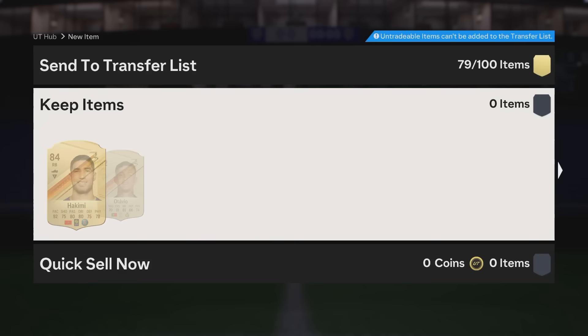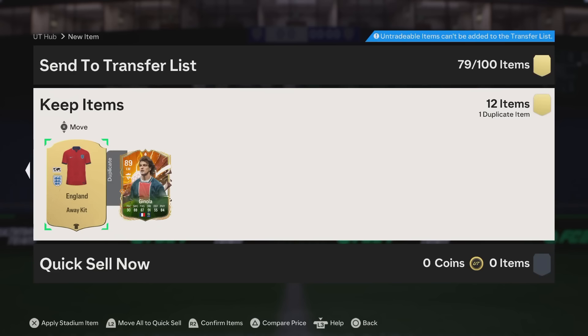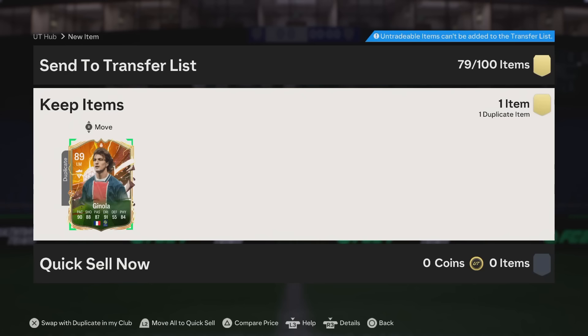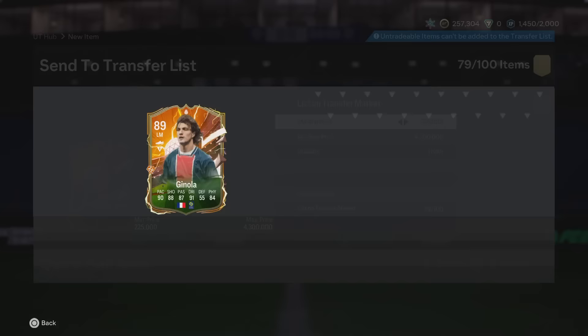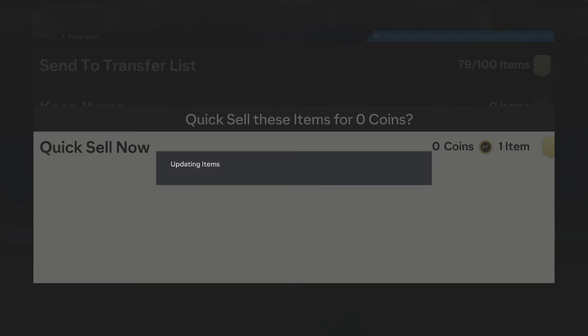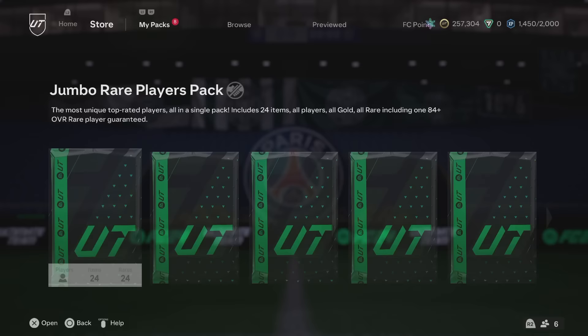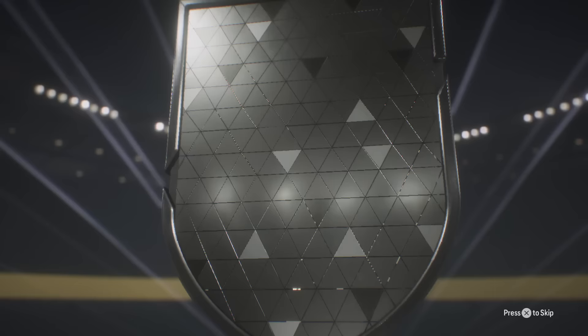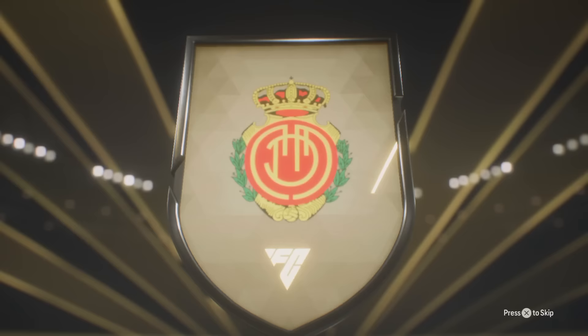What? I wish I could give it to you, Robert. Hakimi in there as well, by the way. I don't actually believe that I have just packed a dupe Ginola, bro. Dupe theory is so real. I don't believe it. He's dropped that much, by the way - 1.5. I'm not throwing it away. Dupe recovery, you know the vibes. What are the chances of that actually happening? I actually am a little bit broken inside.